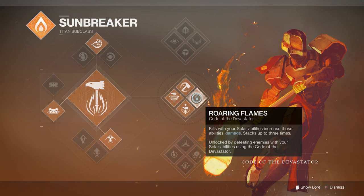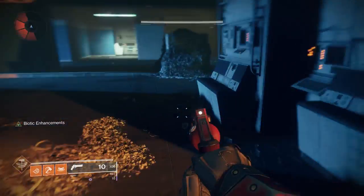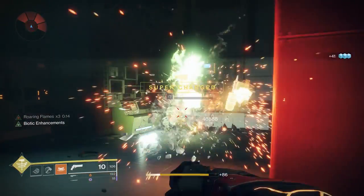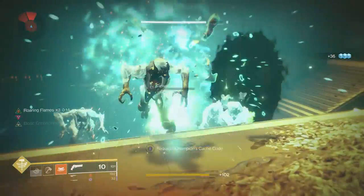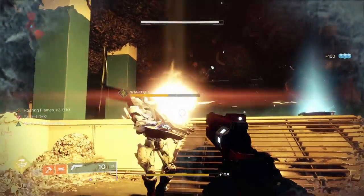The perk we'll be taking advantage of in the Code of the Devastator is Roaring Flames, which states: kills with your solar abilities increase those abilities' damage, stacking up to three times. You can stack Roaring Flames from your grenade, your Throwing Hammer, or your super. We'll be pairing this with Syntheseps' Biotic Enhancements. Keep in mind that Roaring Flames does not increase the actual physical punch, only your abilities — and the melee ability in this tree is technically the hammer. So going up to point-blank range and meleeing him is not going to do anything.